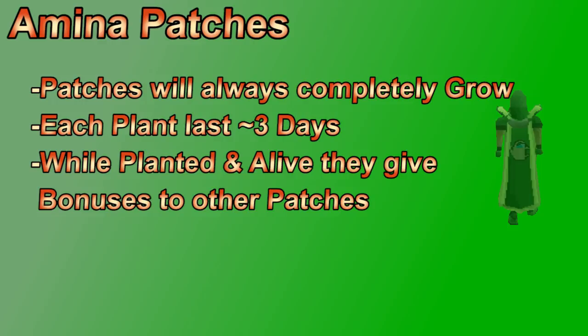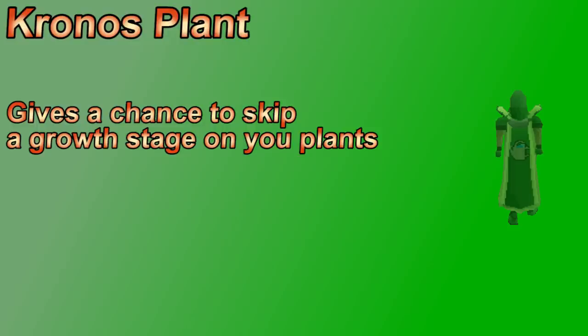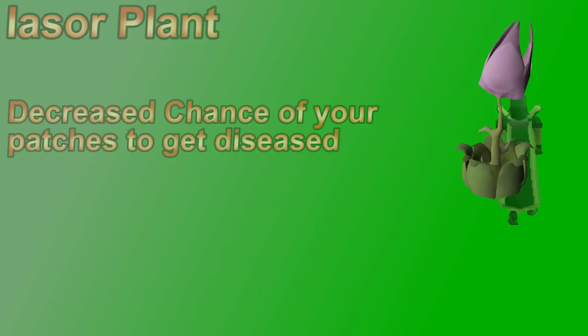Rather than growing plants you harvest, anima patches give bonus effects on all your other plants. They cannot be diseased and always complete their full growth cycle. There's only one anima patch with three seed types, all requiring 76 farming. The chronos plant gives all plants of one type a small chance to skip a growth stage. The iorwerth seed decreases the chance of other plants getting diseased. The attas plant increases your yield when harvesting, which in most cases means more herbs.